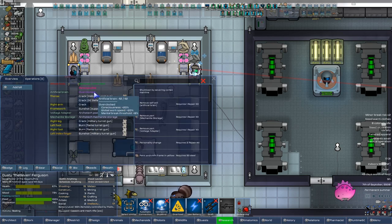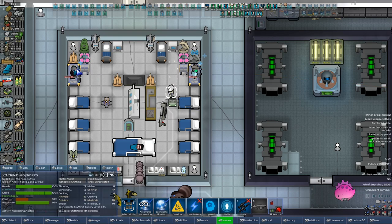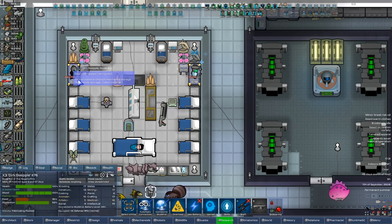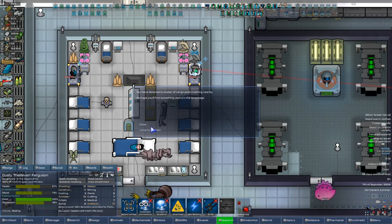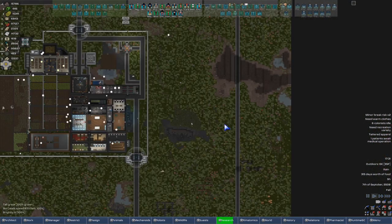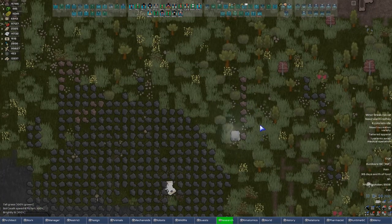Overclocked! Consciousness plus 20, global work speed plus, mental break threshold plus — I'm feeling good. Need material. I guess we're gonna have to wait until someone moves that somewhere. Cargo pods landing in Microton — outside of the wall, one pod. What you got for me?